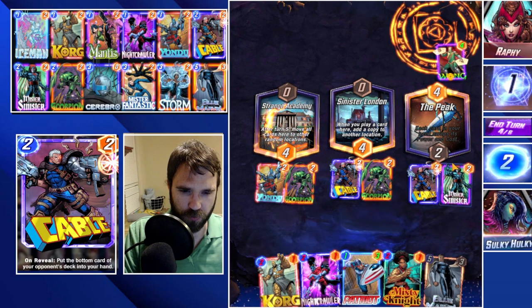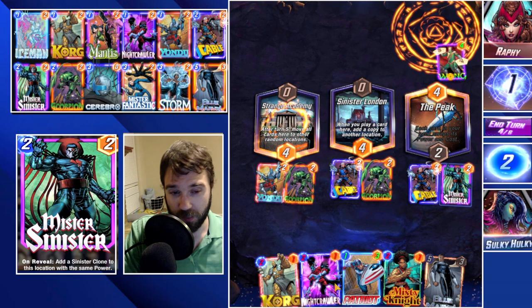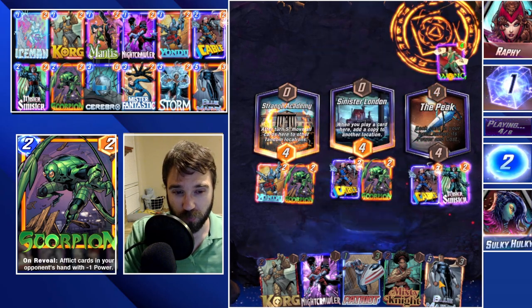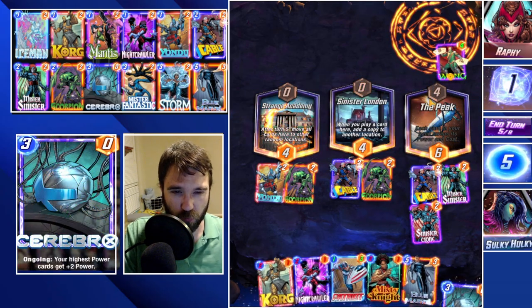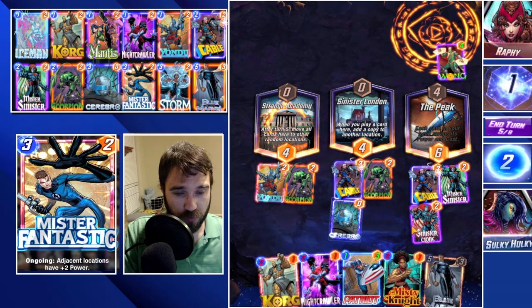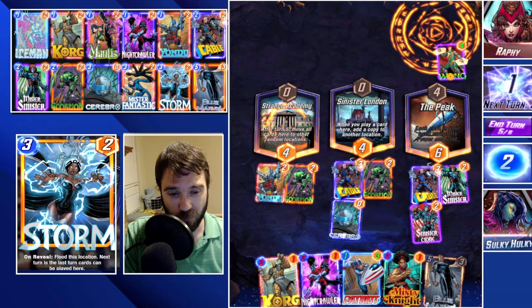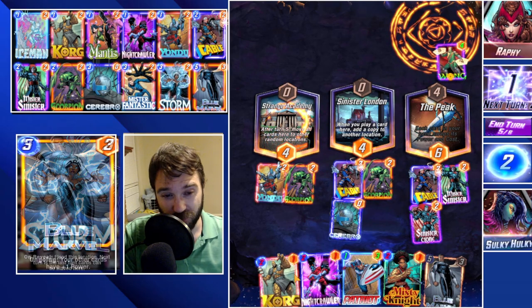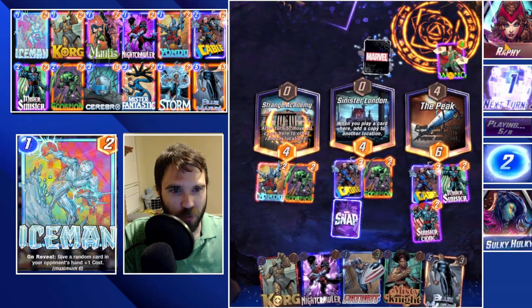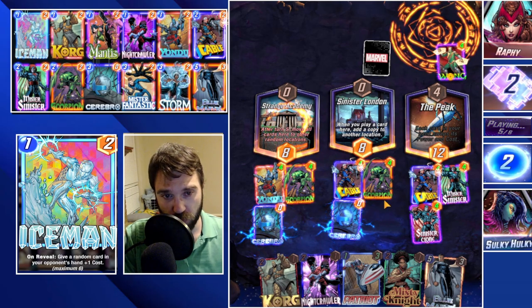We can go double Mr. Sinister — we don't necessarily want to use any of the other cards because it would break our potential Cerebro setup. If we don't draw Cerebro, we can just throw them onto the board. Let's go Mr. Sinister for now — next turn these cards will move, so we'll probably play Blue Marvel here to copy it. We could do double Cerebro next turn, or just go single Blue Marvel for a better overall power push. We don't get upside from the others — they've been inverted by the Peak.